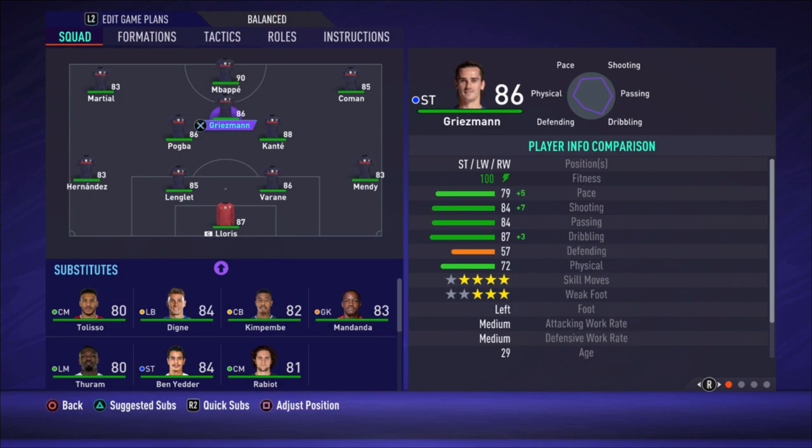On the right side we have Komän — a really fast winger. You need a winger who is fast, has good passing and good dribbling; good shooting is nice but not the most important. Then we have Mbappé as the striker — really fast, good shooting, good dribbling, four-star weak foot which is really important, and five-star skill moves is nice to have. On the left side we have Martial — Dembélé would be better because he's faster, but he's not in the current squad. The left winger needs to be fast with good crossing and really good dribbling.